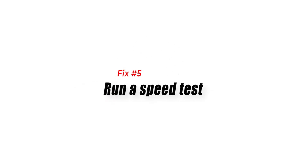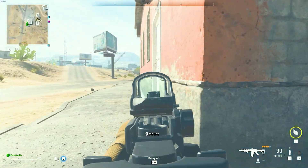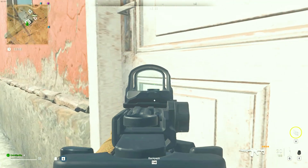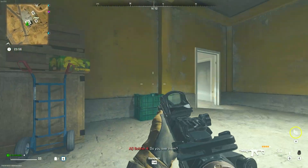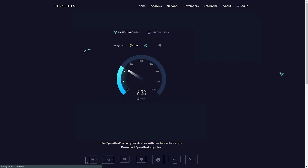Fix number five: run a speed test. If the mentioned methods have not helped fix lost connection to host server errors so far, the next thing you want to do is check your network connection. To do that, there are a handful of things you want to do. The first is to run a speed test. If you're having trouble staying connected while playing games online, it may be due to a slow internet connection, which can be checked by testing your download speed.